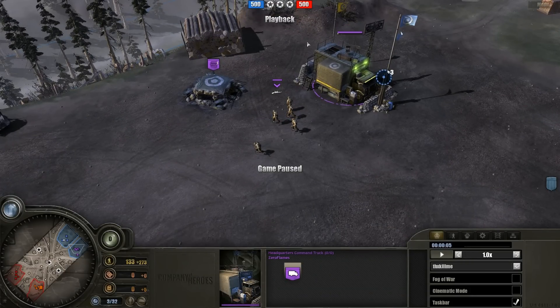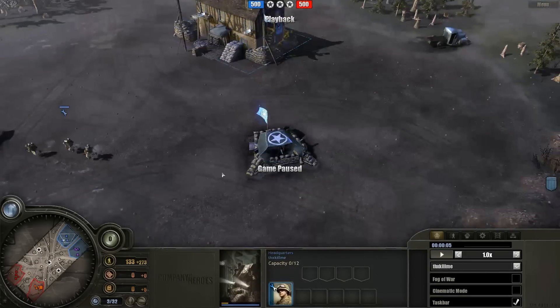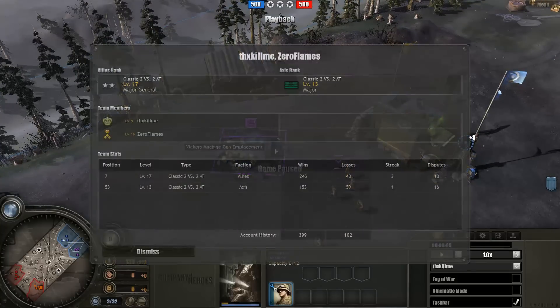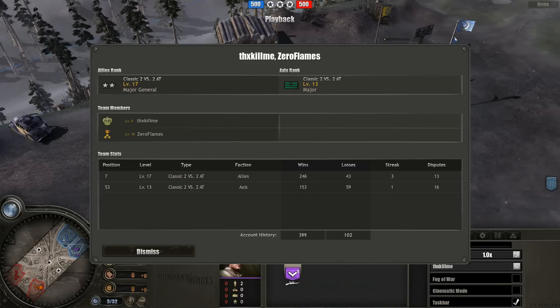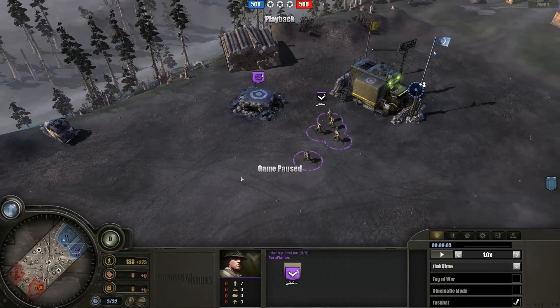Over for the Allies, we've got Zero Flames playing as the Brits with ThanksKillMe playing as the Americans. They're actually level 17 at the moment in terms of arranged teams. I was actually looking for Zero Flames' 1v1 matches, and this is how I eventually got to this 2v2 match. He's a level 16 Brit player in 1v1, so I was interested to see what the Brit players are up to with their strategies. Are they blobbing? Are they not blobbing? We'll have to see.